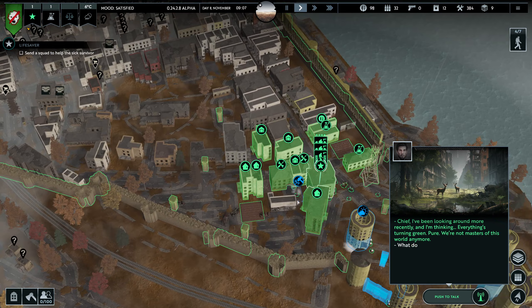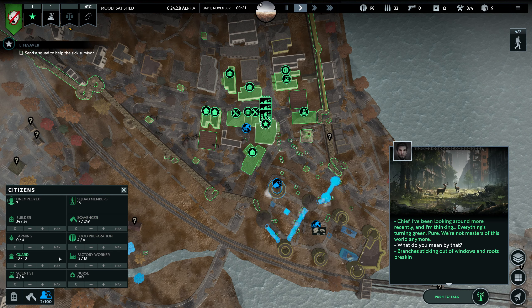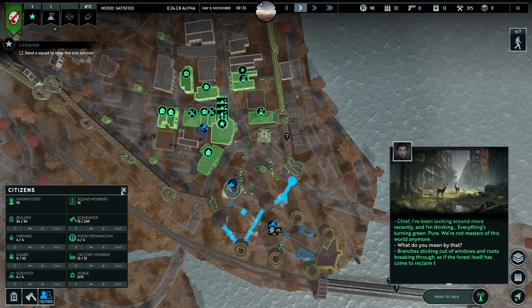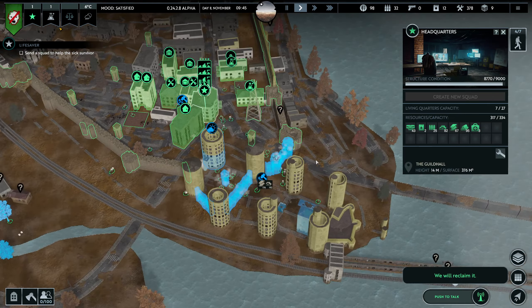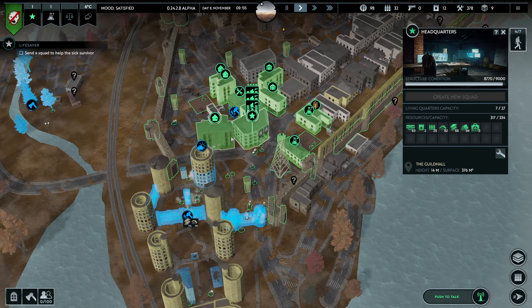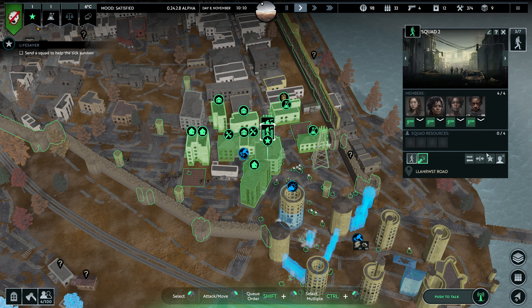We want the weather station to build. Branches sticking out of windows and roots breaking through — the forest itself has come to reclaim the land, with all these animals around downtown. Well, we'll just reclaim it. We shall never fall, never surrender. We'll always reclaim more land, let's go!